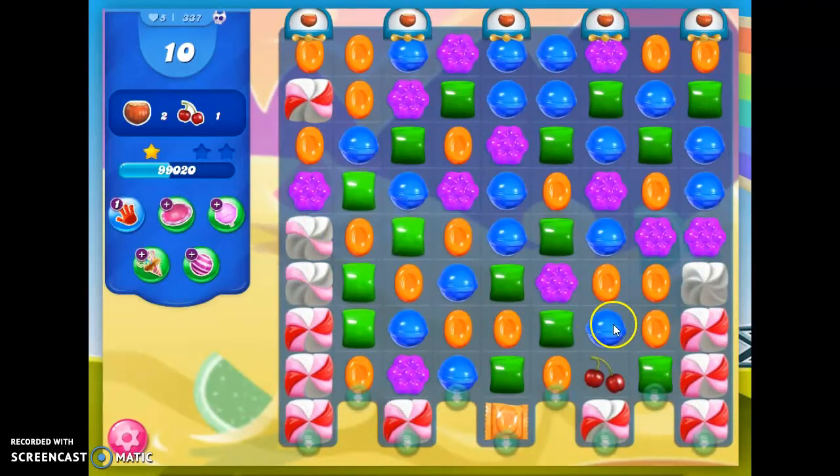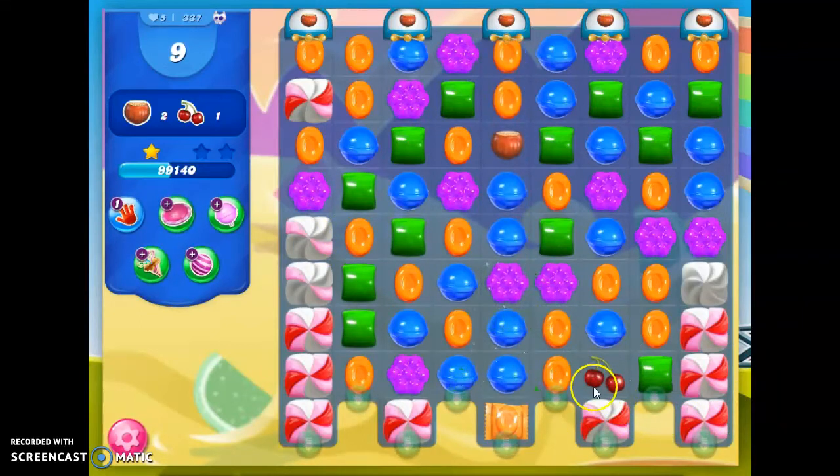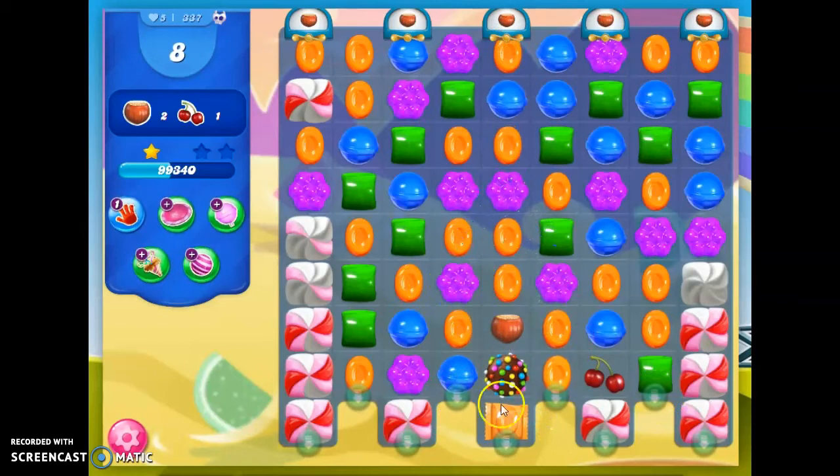So I have one cherry left and ten moves to get down. I still have to get this big layer of frosting here that's blocking my way of getting that cherry in. So I am going to try to get this cherry in to here or here. And I do see I have an opportunity to make a color bomb right here, and this will be extremely helpful because there's a lot of orange on the board. And I see I only have four colors to deal with — I don't have any red and I don't have any yellow. So that's good.